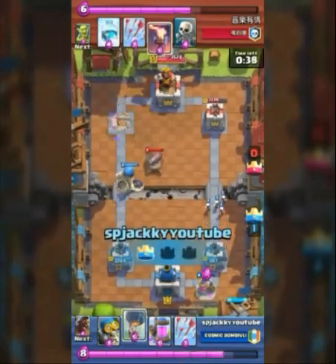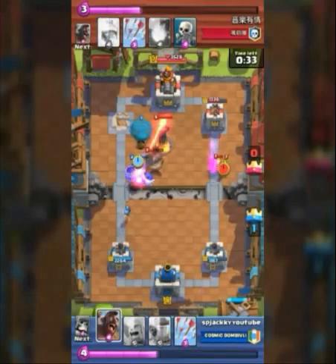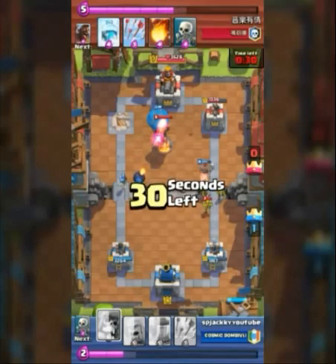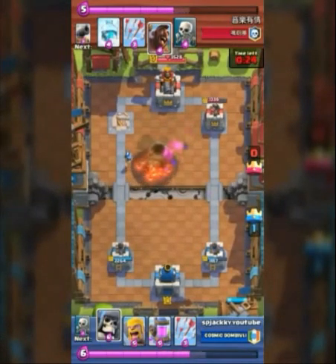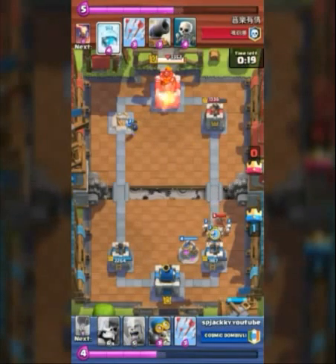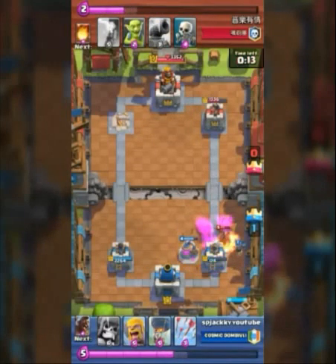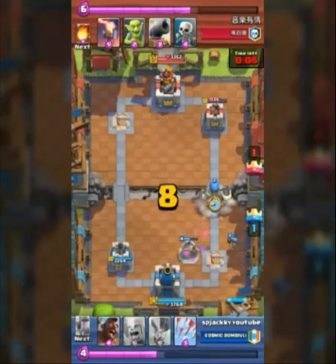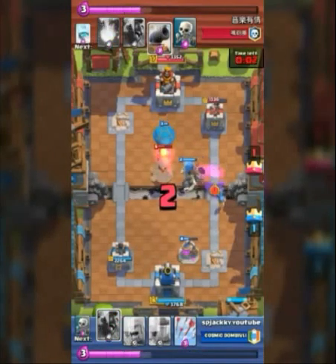There we go — the first crown goes down! The Giant Skeleton moves toward the Cannon and he has his Inferno to deal with it. The Balloon does some damage to that Inferno Tower. The Hog moves toward the Inferno Tower and is going to take it. We build another Elixir Collector but a wrong placement of Skeletons — sorry about that. My right tower is down. Wall Breakers can't do much to the Hog but the Hog is down.